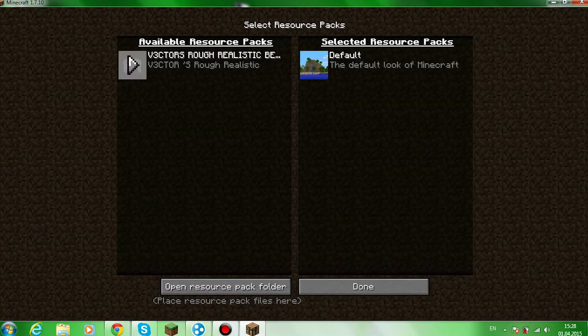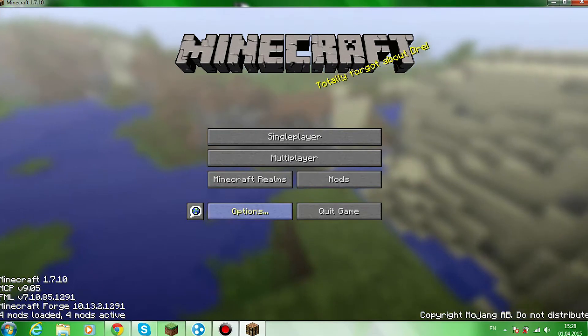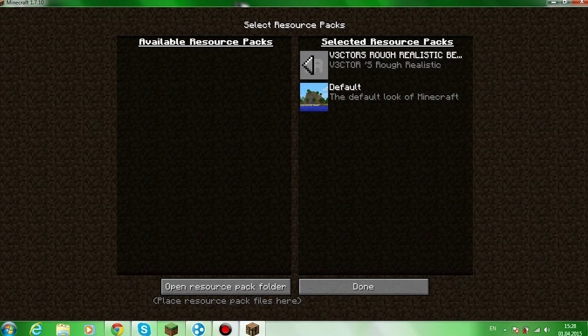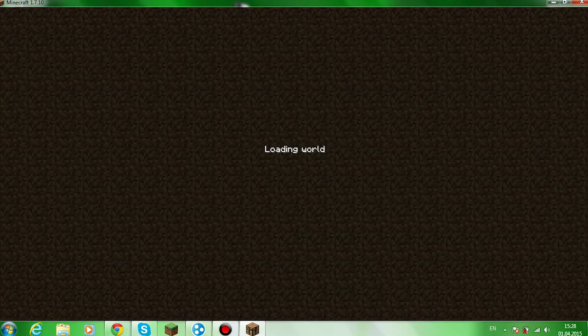Just wait for it to launch. Now let's check the resource pack. You must go to Options, then Resource Packs, and choose the texture pack. And then done. Let's see the world and how it looks.